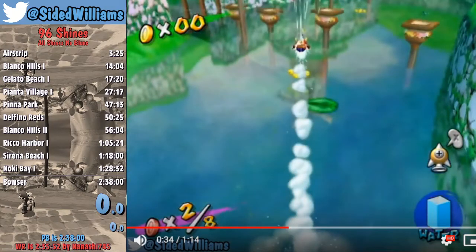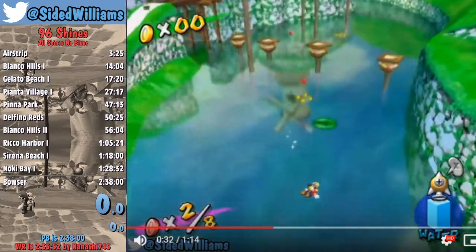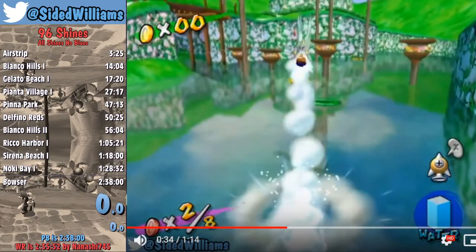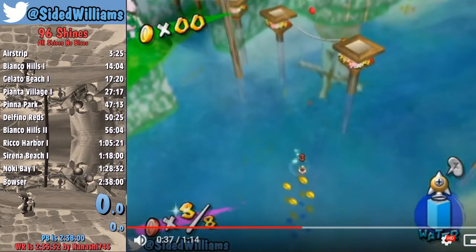Jump dive off the rope, ground pound. Just before I jump out of the water, I'm jumping — you might not notice it, but you have to jump out of the water in order to rocket. I'm jumping out of the water slightly and diving, landing on this coin. There are a lot of different strats to get the third coin — I use that one. I'm fairly certain it's the fastest way to get it, because you start charging the rocket before you hit the water.